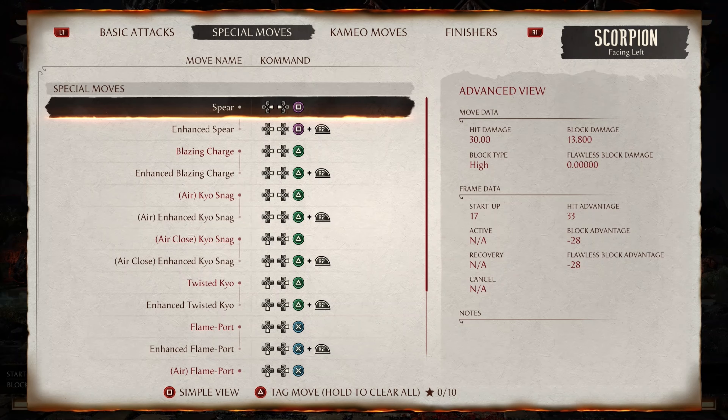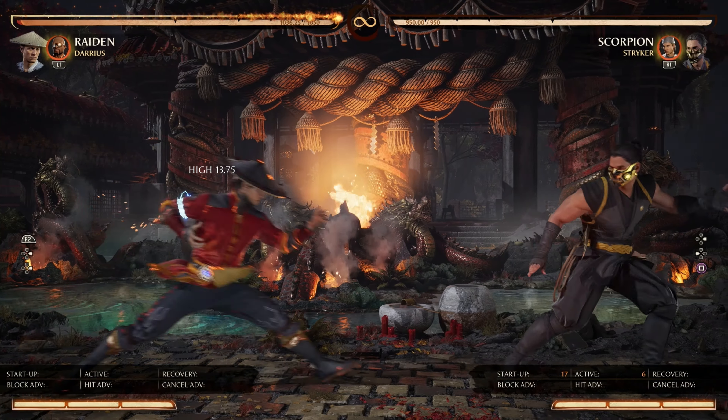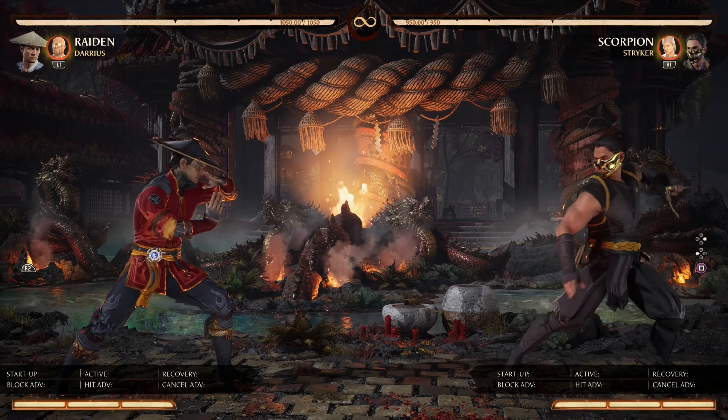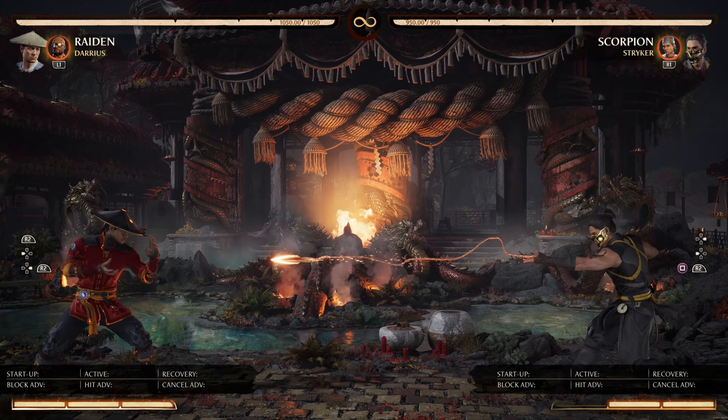Next we have Falcon Dragon at negative seven frames. This is punishable by reversals such as Li Mei's. Additionally, it is full combo punishable by a character with a six-frame starter such as Liu Kang.